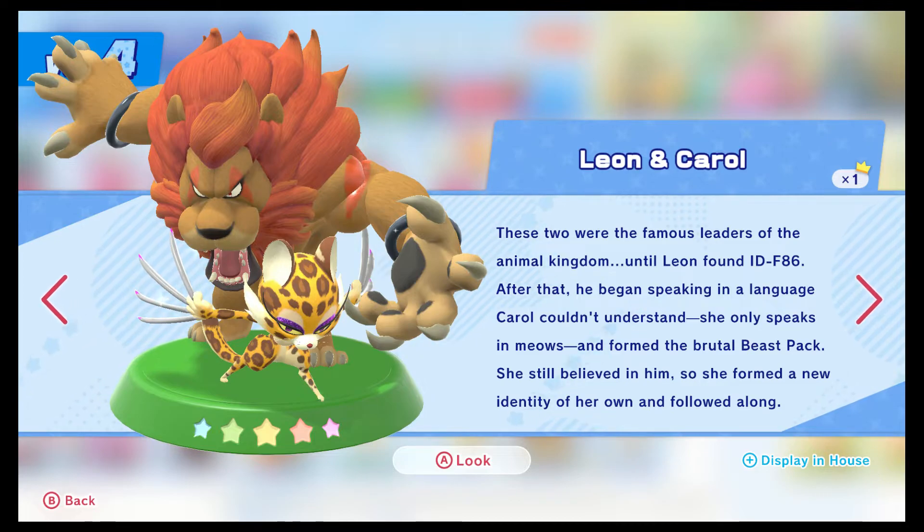Here's Leon and Carol - these two were the famous leaders of the animal kingdom until Leon found IDF-86. After that he began speaking in a language Carol couldn't understand - she only speaks in meows - and formed the brutal Beast Pack. She still believed in him, so she formed a new identity of her own and followed along. This is the best power couple in all of Kirby right there.